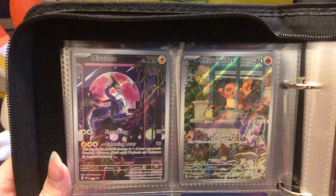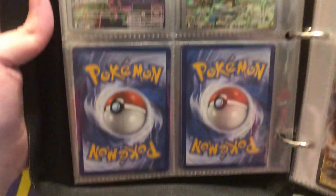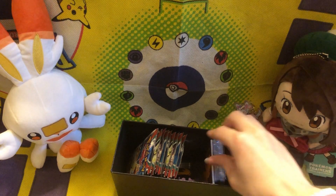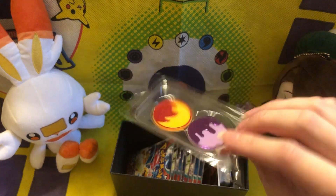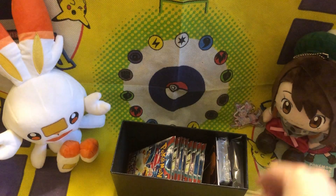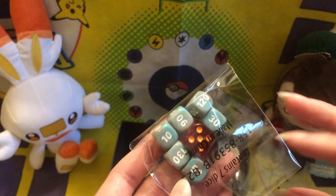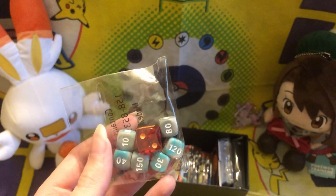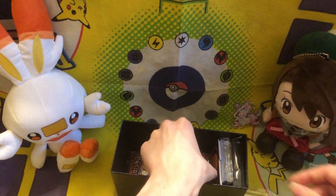And there it is in my binder, put it right next to Maraidon. Because I have no clue what I'm doing with Maraidon — I guess I'll just put some promo cards in there. We got the status tokens and we got the beautiful dice. The dice on here is EX. I think all of them so far for Scarlet and Violet sets have been just EX. Kind of a disappointment, but whatever.